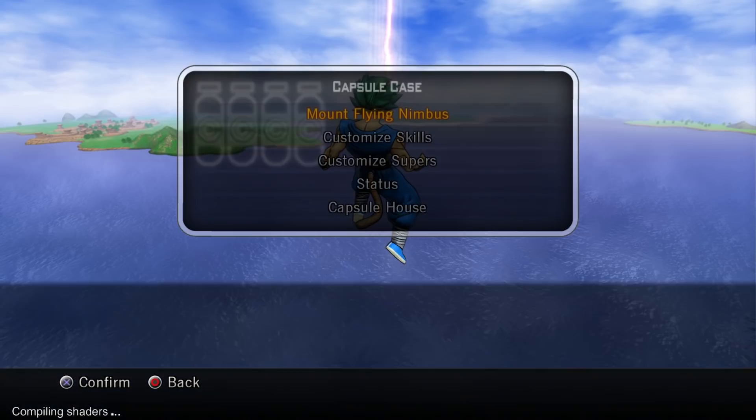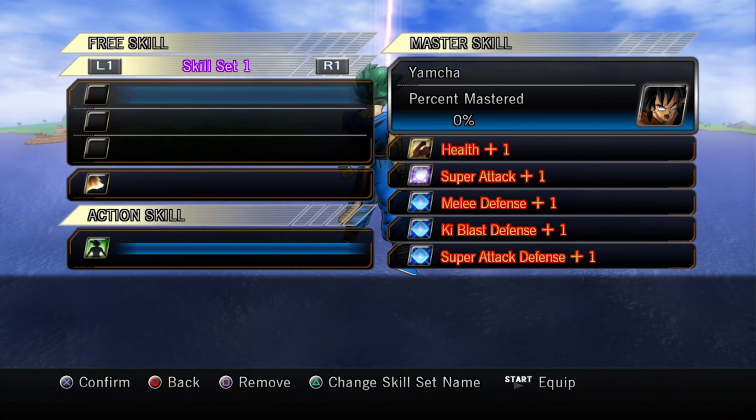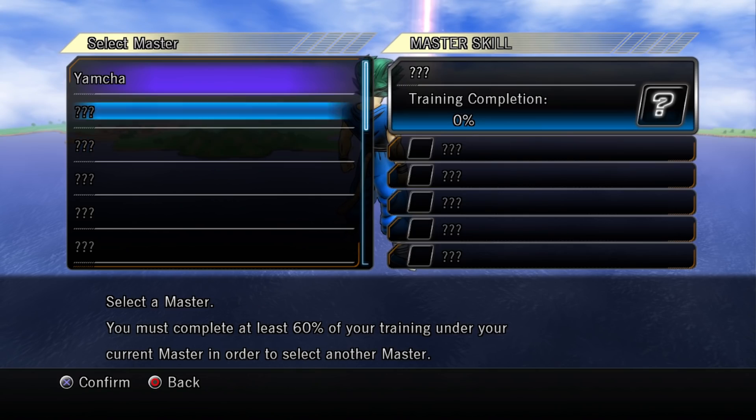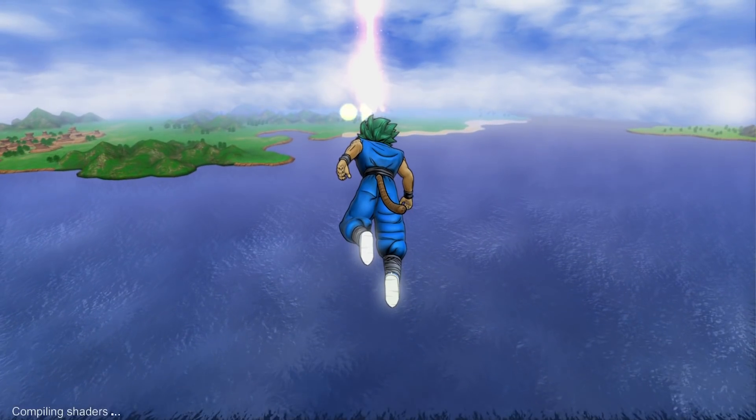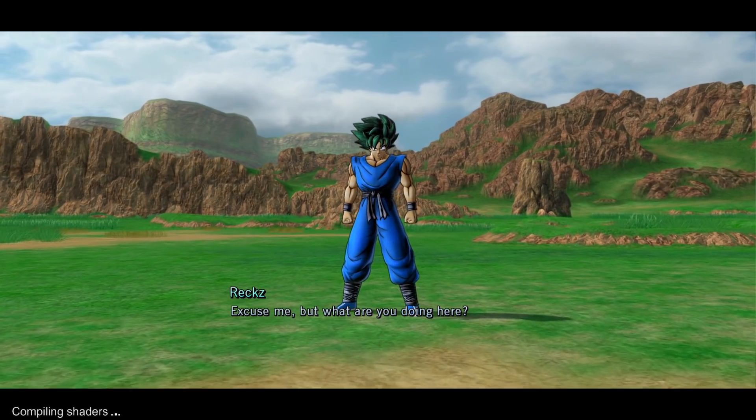Where do I go? Capsule case, customized skills — I have none. Well, we have masters and stuff you can train with. There's Yamcha. How do I fly? Okay, you, excuse me, what are you doing here?